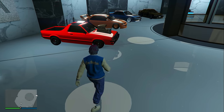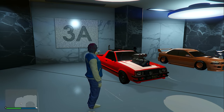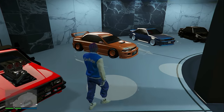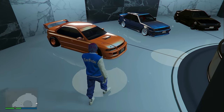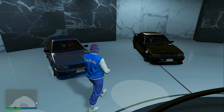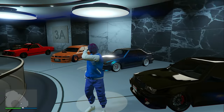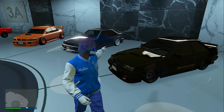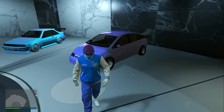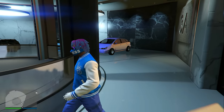Getting into my office garage level three, we have the Karin Boer — all vehicles in this entire garage are going to be Karin vehicles. Next to it we have the Karin Sultan Classic with the modded F1 wheels, and then the Karin Fudo. I actually have three total Fudos — my personal favorite is the all-blacked-out version. I also have a modded Honda Civic which I only keep because it has the modded F1 wheels and it looks pretty funny.